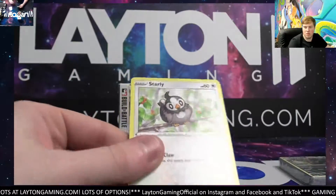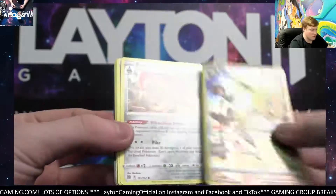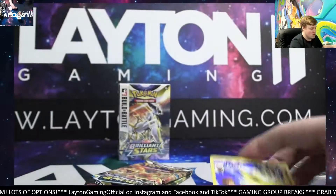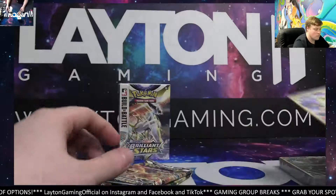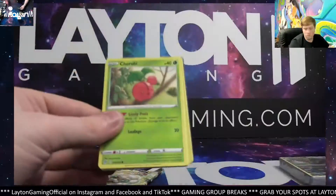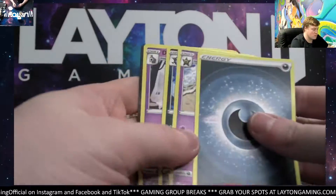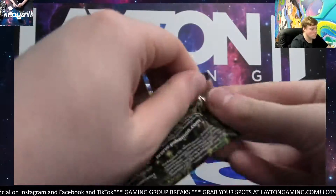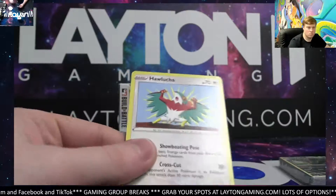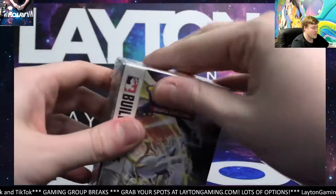There we go. Let's go. Good luck, man. Jolteon — nice Trainer Gallery Jolteon. There you go. Escavalier. Nice Jolteon there. Minccino, Hollow Dusknoir. Sigil Fee and a Tornadus. Alright, let me do the second one for you. Thanks again.